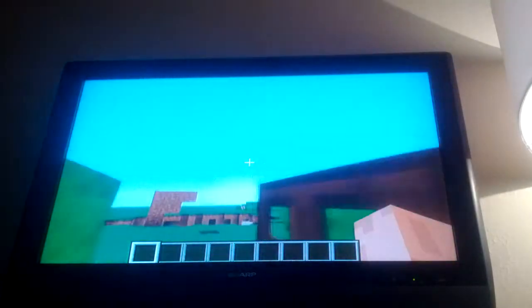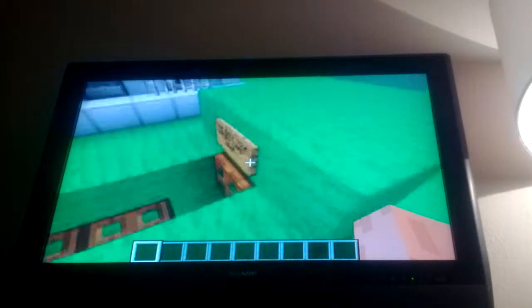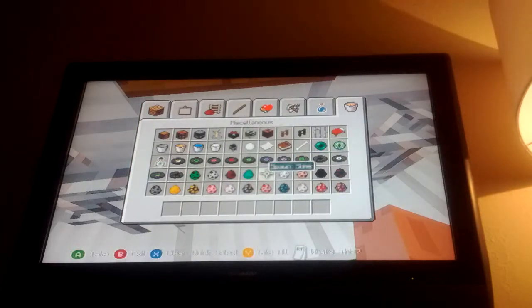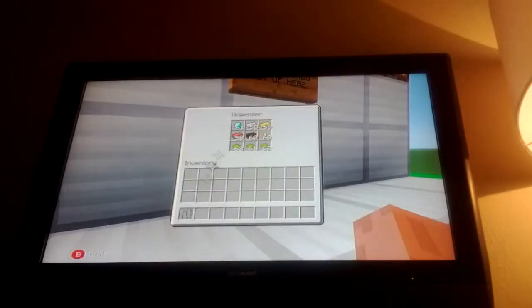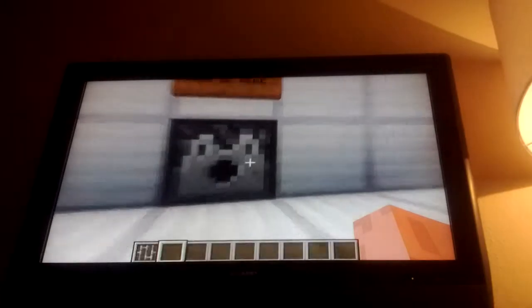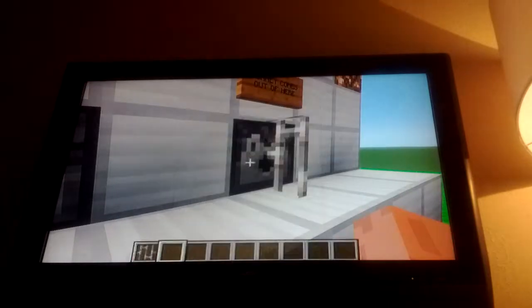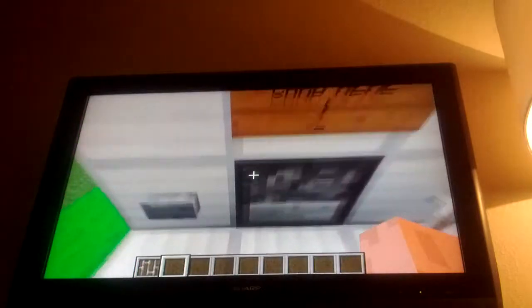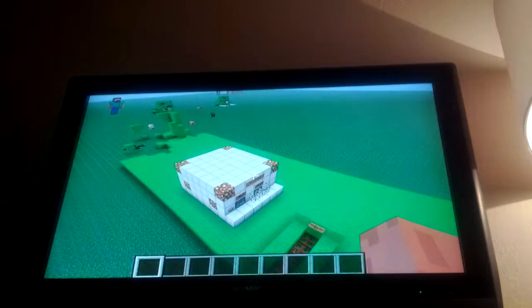I'm going to show you this and show you how I built it. One thing: if somebody steals the money — I'll tell you why the iron bars are here. So you can see the money when it comes out. They might try to grab it, but the reason there's an iron bar is because if you put an iron bar here, you can still get the money, but you have to get it from the other side. See, I'm pressing the button and it's not opening from there.